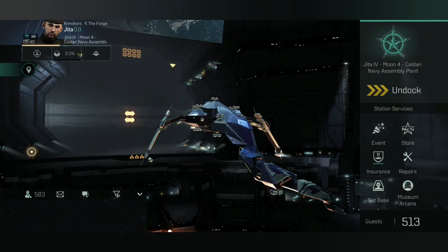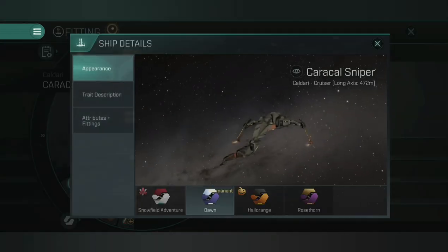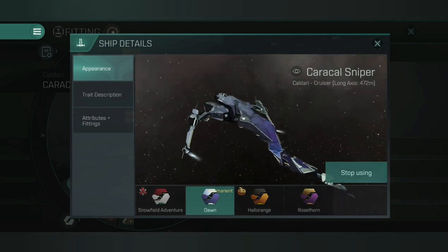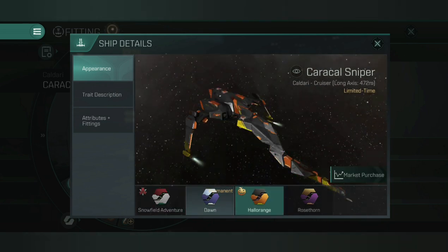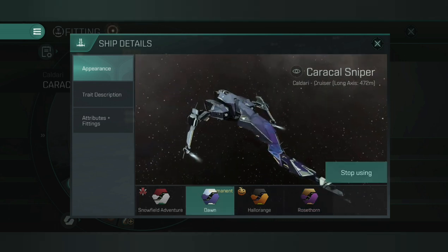This is my fitting and idea, and when I was out on a gate camp I managed to take on a Raven and permanently tank it, which I thought was amazing. So I've purchased the Dawn skin for this ship, and this is on the main server, not the test server. I own that skin and I think it looks really, really cool, as you can see.